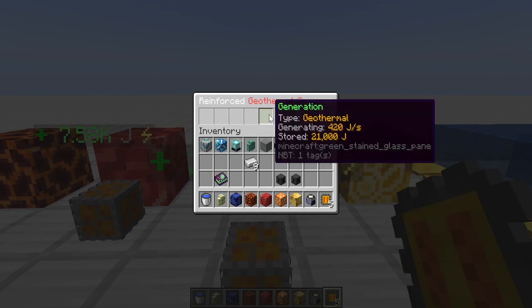The reinforced geothermal generates 420 joules per second - remember the regular one generates 70. The difference in the recipe, if I remember correctly, is a machine core, a couple of machine plates, and machine circuits. If you're deep underground and not going the solar route, this becomes one of your limited options to start with. It's got a good buffer, and the trade-off on the extra materials is probably worth it.